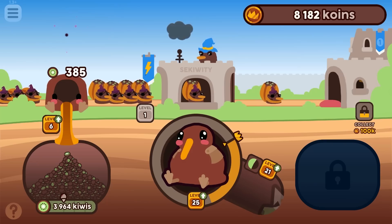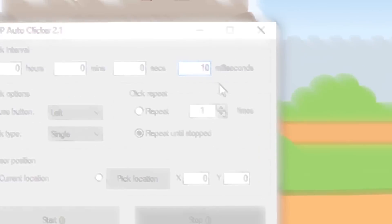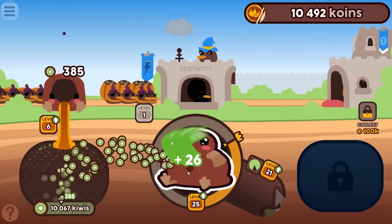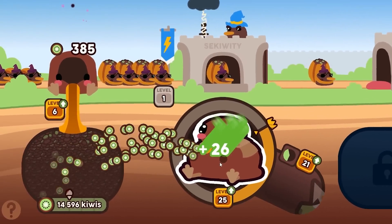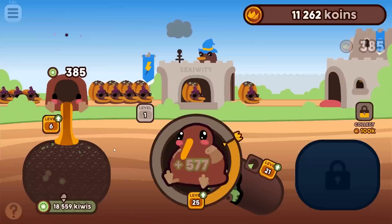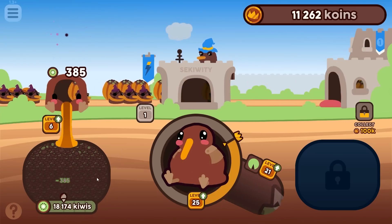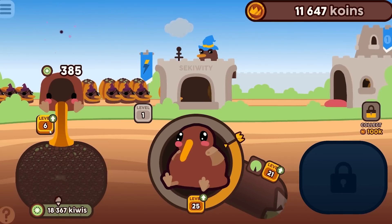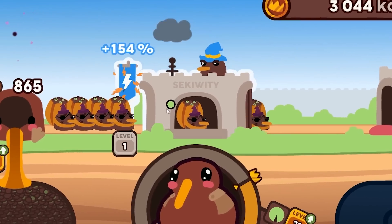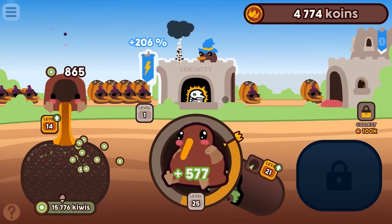My finger hurts — there's only one solution. Time to bring out my external auto clicker, set to 10 milliseconds. We have almost 14,000 kiwis in the ground ready to be sucked up. The storage is totally full at 18,500. Let's put all my money into the bag stuffer and run the auto clicker on security — it maxes out at 300.